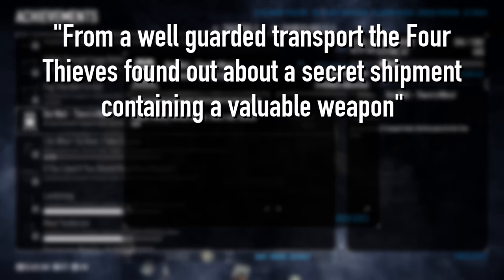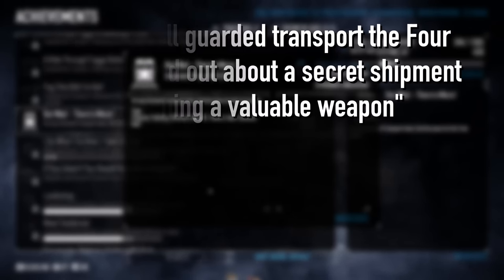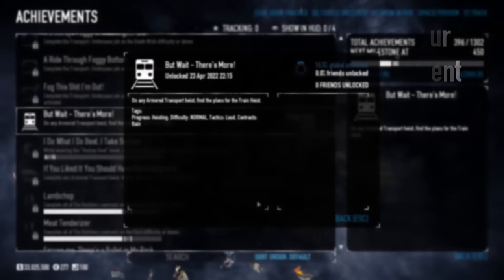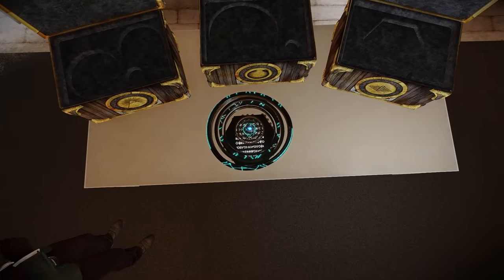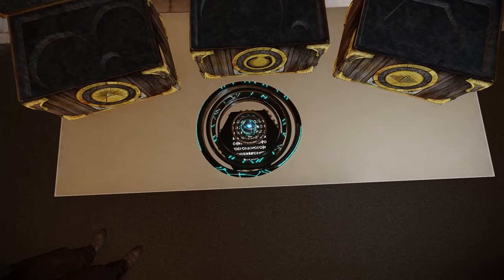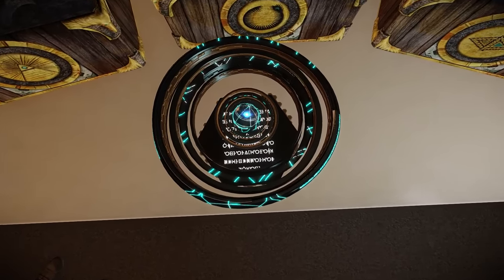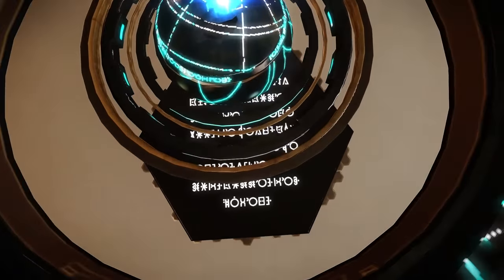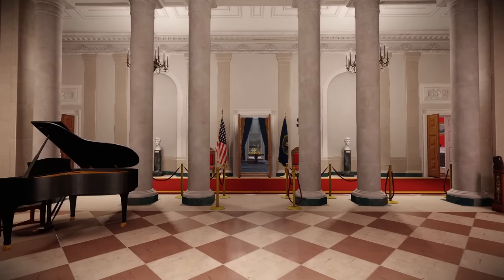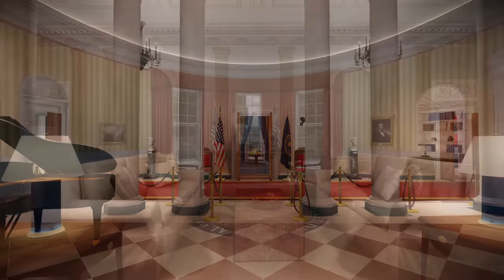Running you through every decoded translation would take up half this video's runtime again, but just know that whilst it was a time-consuming section of the solve, it was comparatively easy relative to what was to come. With every out-of-heist step completed at this point, all that was left was to hit the White House, accompanied by a team of equally worthy seekers.